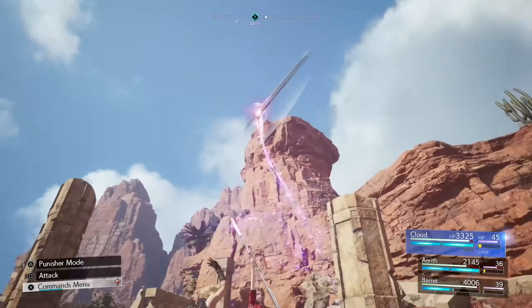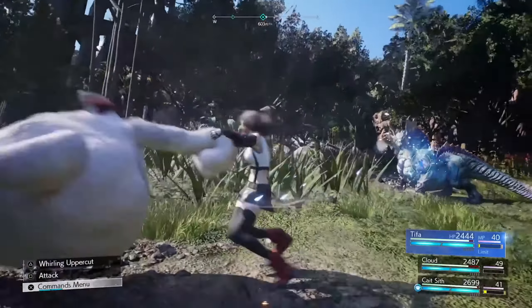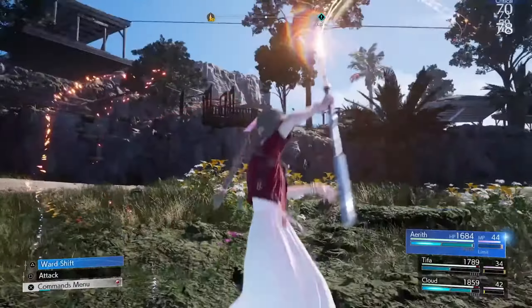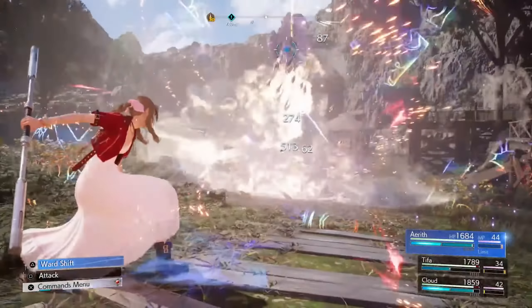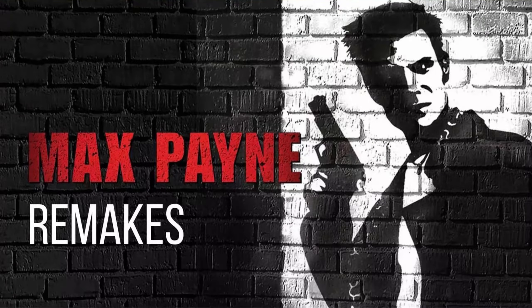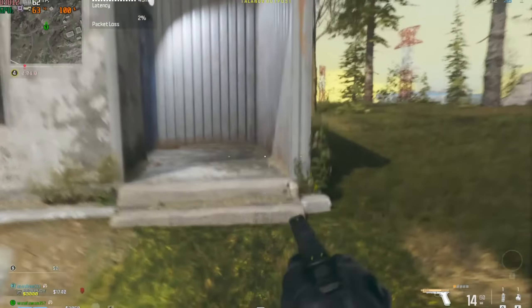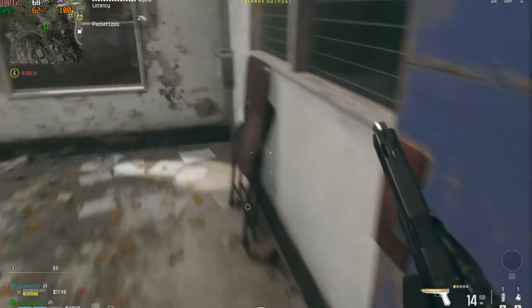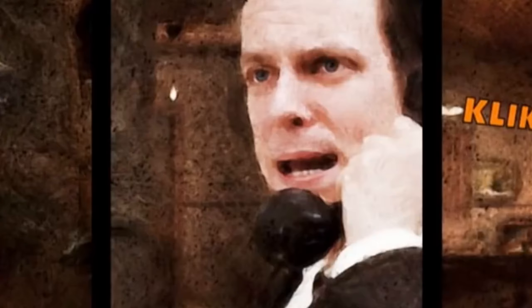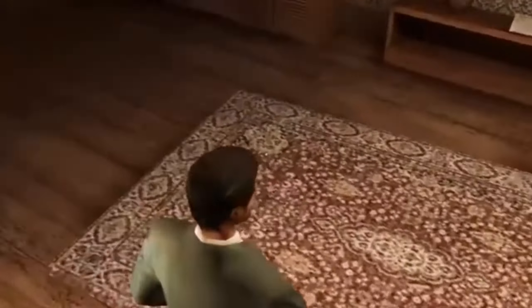Let's look into the world of remakes with a look at the upcoming Max Payne 1 and 2 Remake. Hold on to your bullet time, folks — Twisted Voxel reports that the development budget for the Max Payne 1 and 2 Remake is on par with that of Alan Wake 2. This suggests a significant investment in bringing these beloved classics into the modern era.